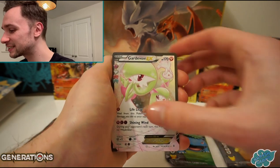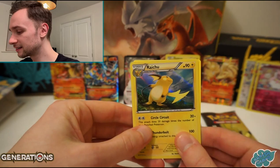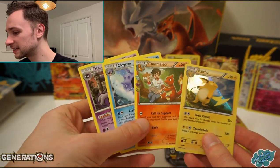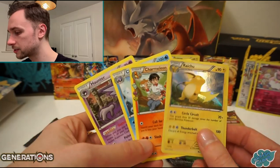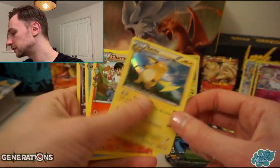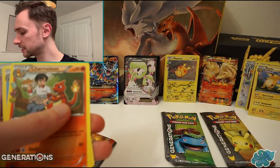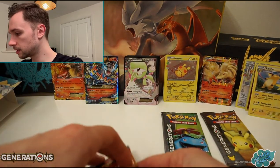Another Gardevoir EX, and then a Raichu holo card there. Charmeleon, Cloyster and Haunter. That reminds me, there's a really nice Charizard holo card somewhere. But there's a Raichu - put him there. I think the Reverse Psychic Energy is really nice actually - maybe we'd keep that to one side.